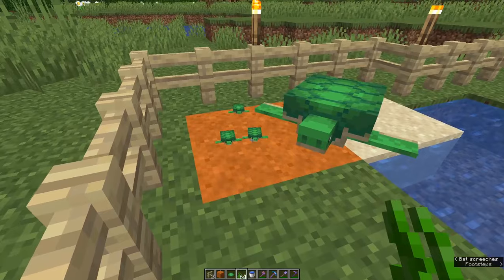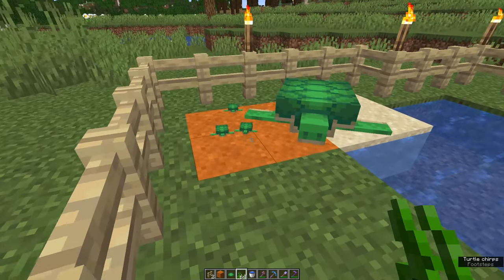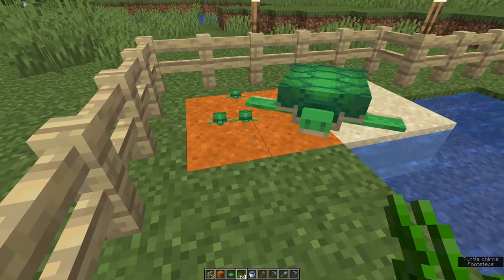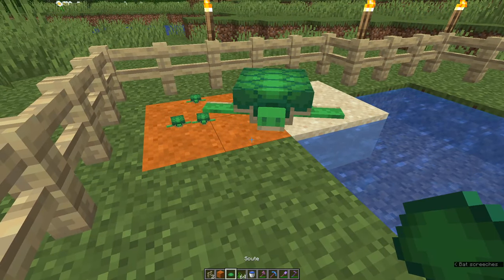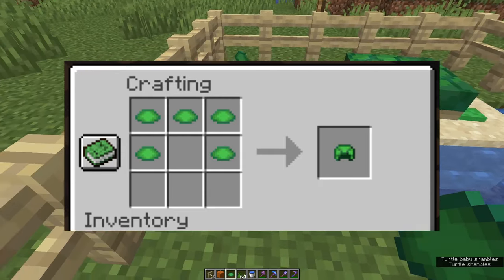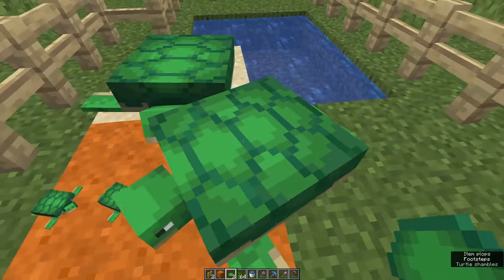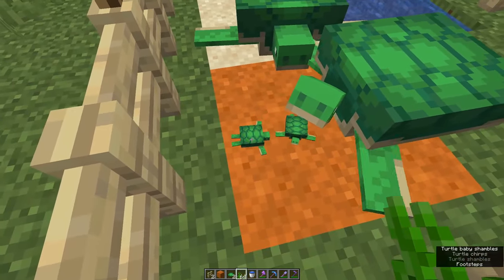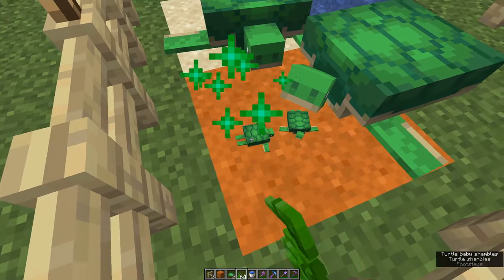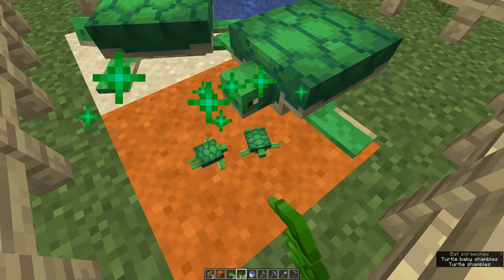So don't have soul sand anywhere near them. I'm going to feed these guys up and get some more scutes. I'm then going to breed them once more so that I can have five scutes, because you need five to make the turtle shell helmet. That is how you care for and hatch turtle eggs and then grow the turtles to get scutes.